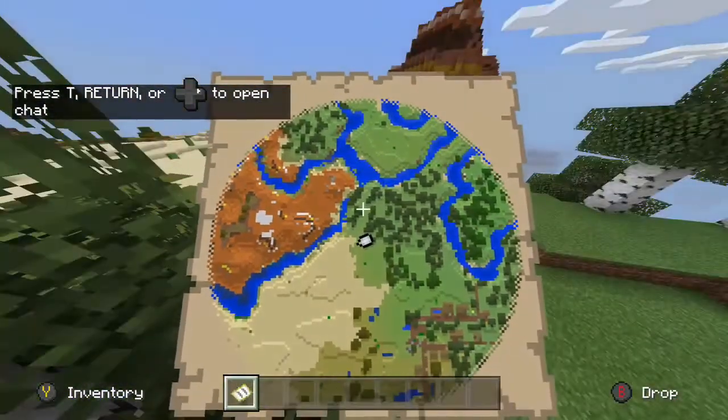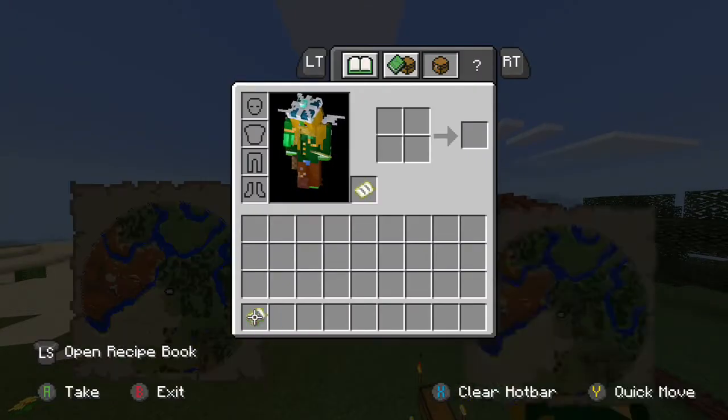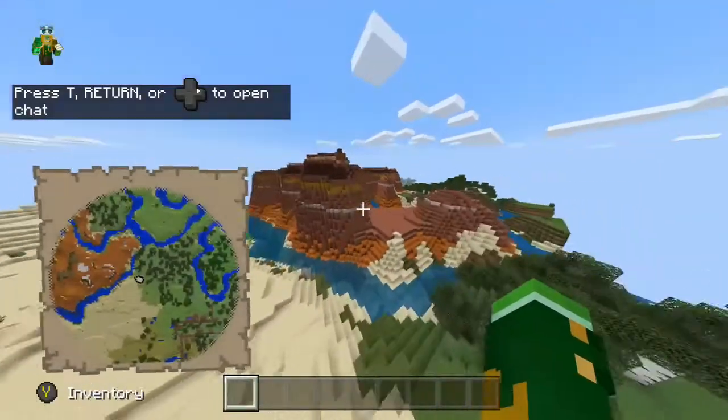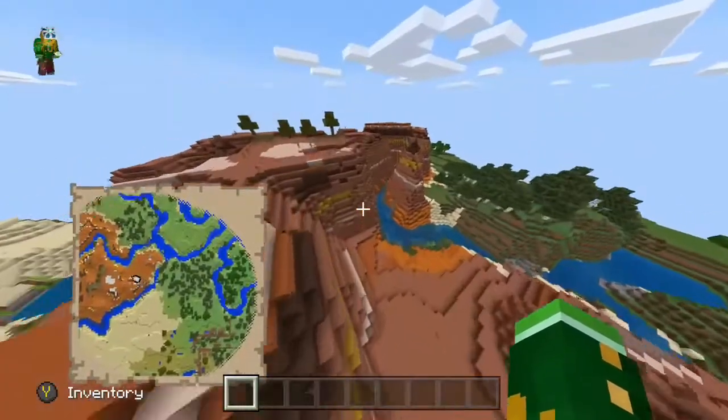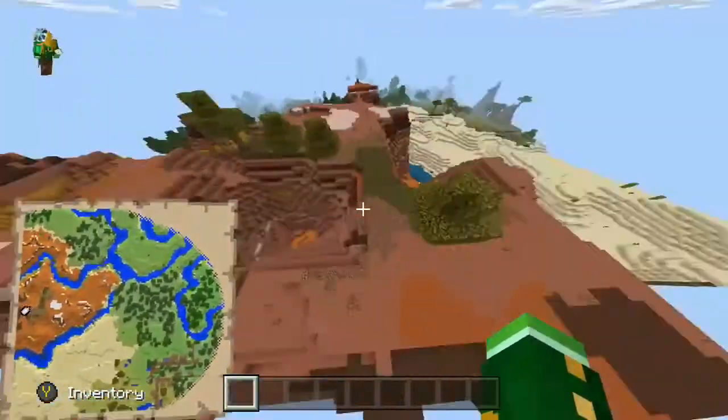I'm going to spawn right next to the mesa biome. It's very hard to miss. Let me go fly over there and show you. It's got all kinds of different terracotta, the trees on top, this little bowl.